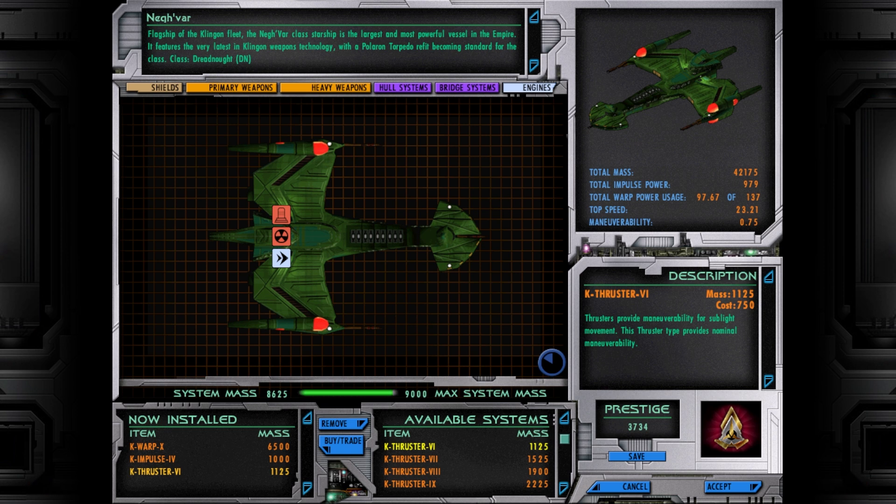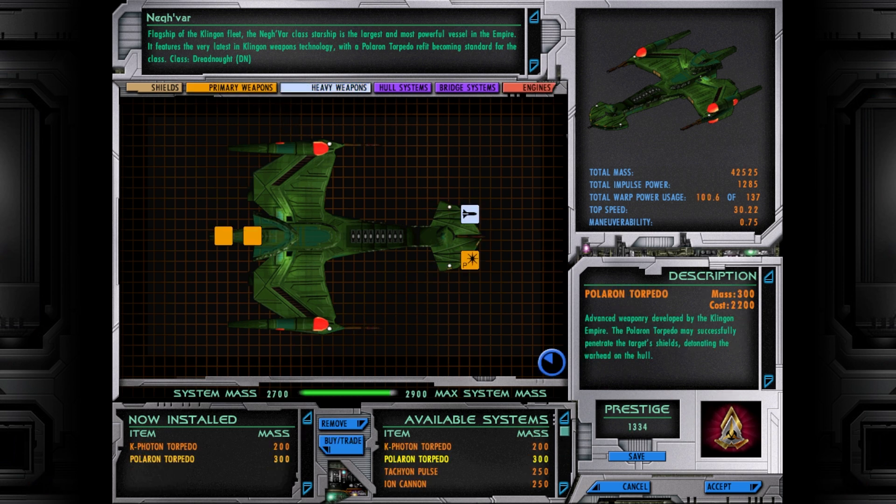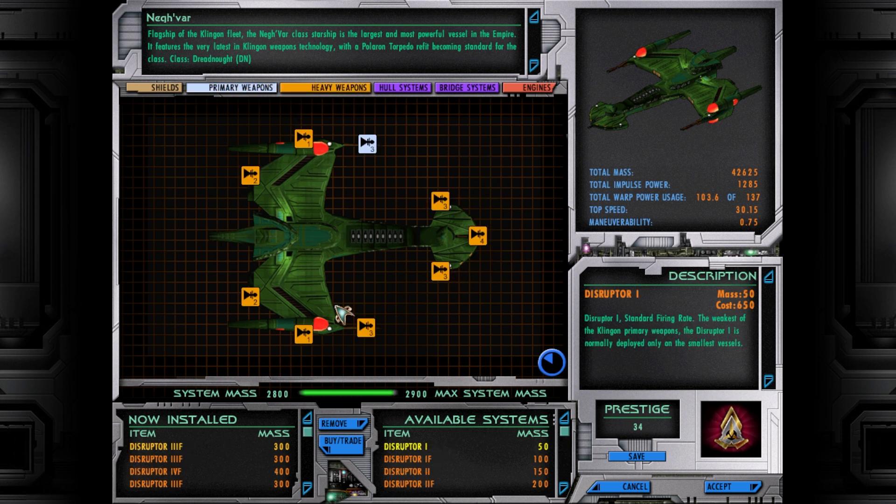It's unusual — it's got 9,000. We can't get a better impulse engine — that's the maximum we can get. We've had to lower our thruster down by about three, but we now have 137 power to use. With our remaining funds, let's get the Polaron torpedo upgrade they talked about — exactly, 34 prestige left. We've got the retrofit sorted, and look at the rest of our weapons — we're not using anywhere near the 137, which means we'll have extra power to pump into the weapons to get them firing extra powerfully.